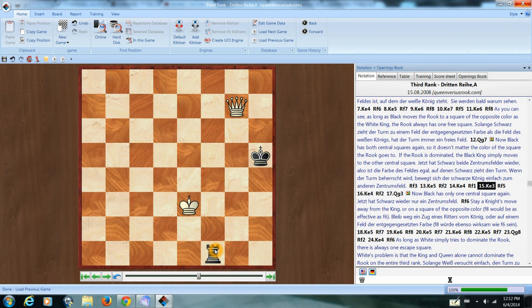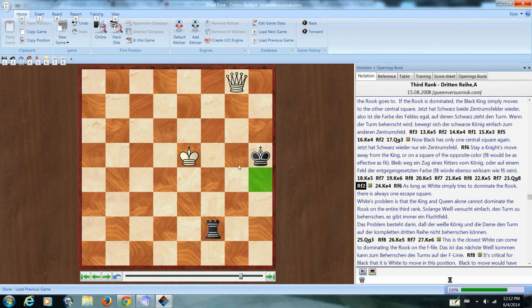Now we'll show how the white pieces together can't quite round up that rook. There's always one square left over that it can move to. If the queen gives up control of the other square, you can be safe in going to a square of the same color as the attacking king. But you have to watch out that you don't get hoodwinked. Once the queen takes up this position, taking away a central square, you have to return to an opposite colored square. And again, the white pieces together cannot quite round up that rook — there's always one safe square to go to. It's safe to go to a square of the same color as the attacking king, because the queen has given up control of this square.